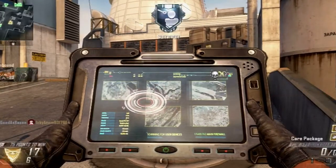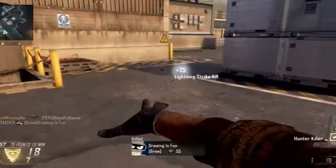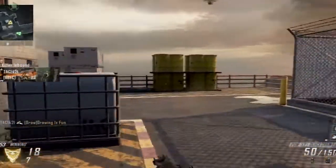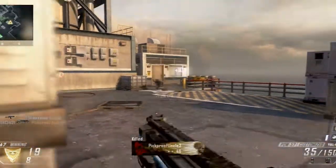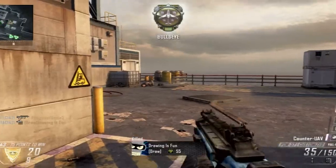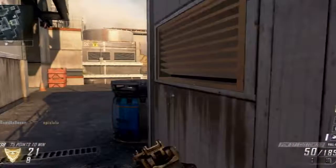My killstreaks are Hunter Killer, care package, and then the lightning strike. Lightning strike normally gets at least one kill, and if you're lucky, you'll get multiple — as this guy is trying to steal my care package, and I will have none of that. Hunter Killer usually gets at least one kill too, so I kind of like those. I kind of like the killstreaks setup and I like to go through them.